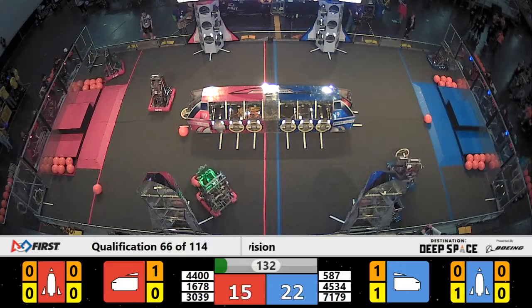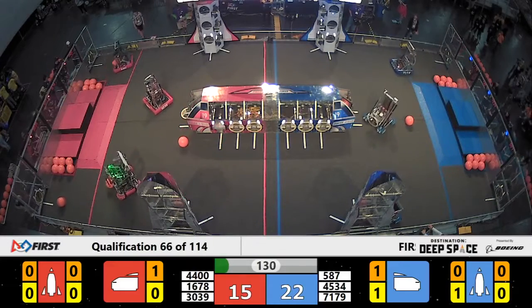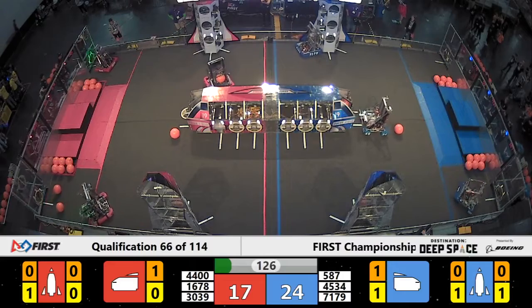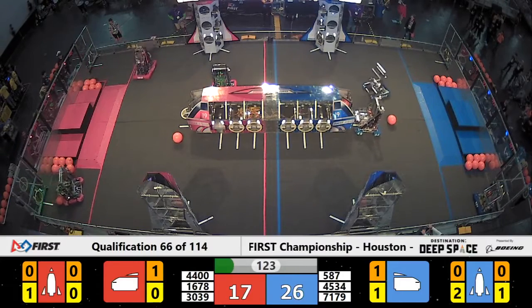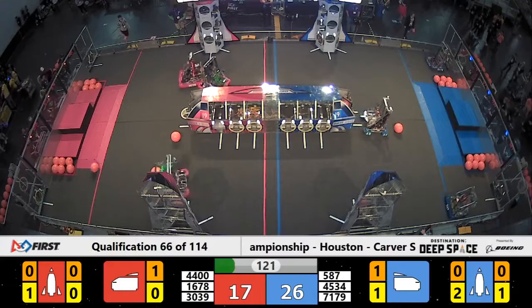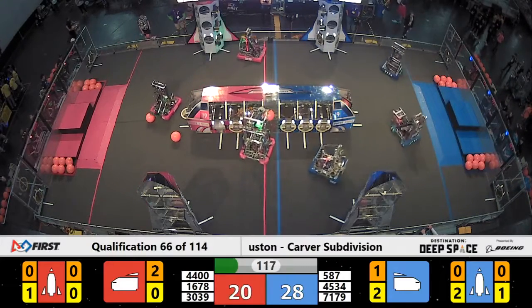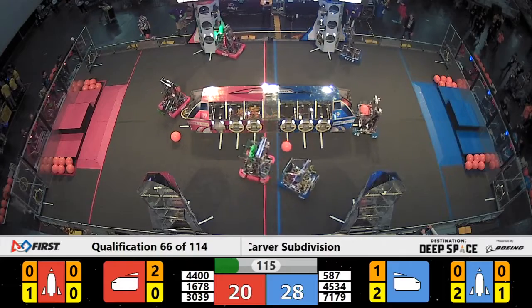2 minutes and 15 seconds. Here come the human drivers. I see 45, 34 — that is the Wired Wizards leading their Blue Alliance. Wired Wizards now and their robot TARS trying to place that hatch panel on the end of the cargo ship. Looks to be a good delivery. They're backing away. Blue Alliance up by 8 with 2 minutes remaining.